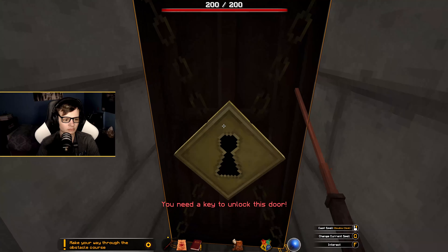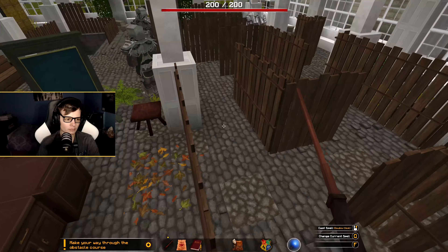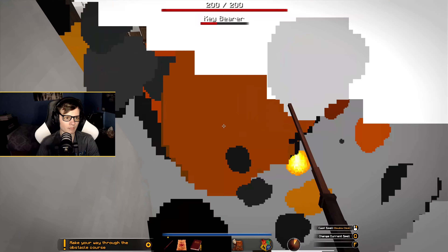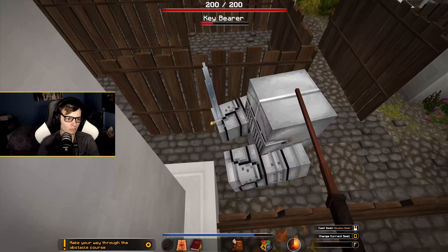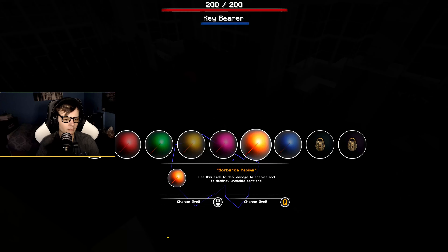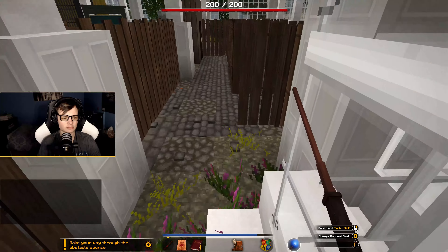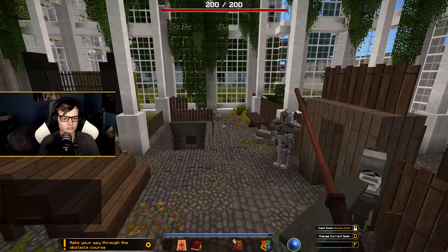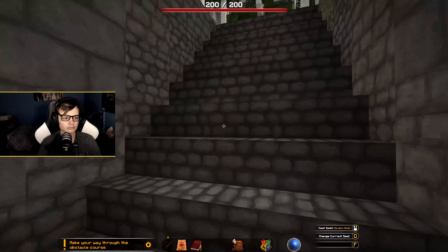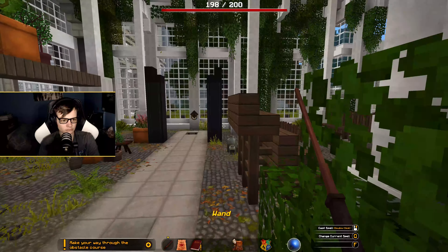This one was not fun. We're gonna Stupefy them. Now we got our wand — we got the thing that we needed. I didn't even need you, door! Didn't even need you. We got our wand. That was insane.